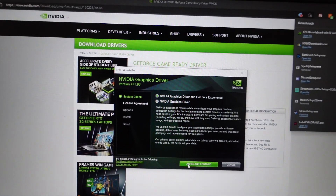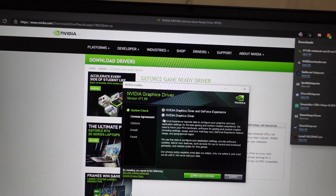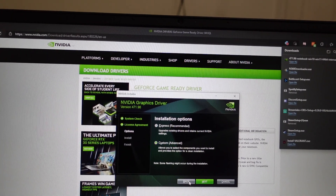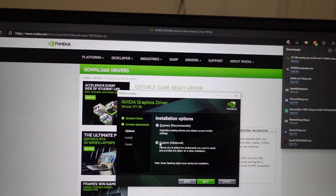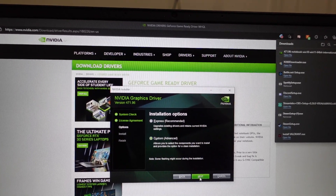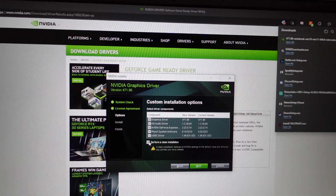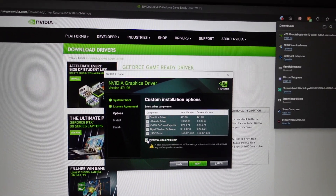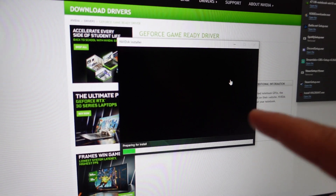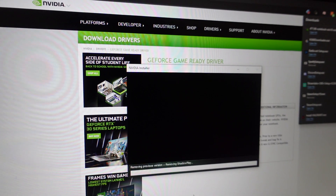Once it downloads, you're going to get some options — just check mark what it has checkmarked immediately there, nothing to change. You're just gonna agree to the terms. Once you agree to the terms, hit Custom, because we're going to be cleaning out the graphics card. Hit Next, and then check mark the box that says 'Perform a clean installation.' Check mark that and hit Next. You're gonna see a progress bar pop up and everything is going to be redownloading the video drivers for your graphics card — it just takes a little bit.